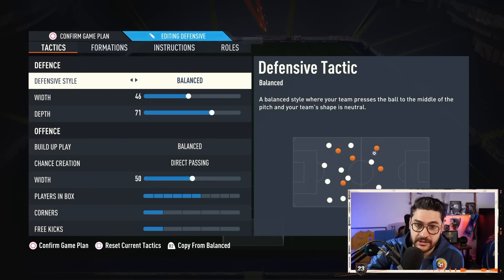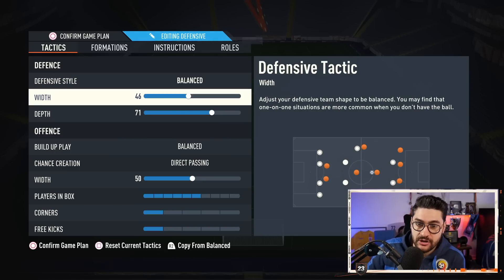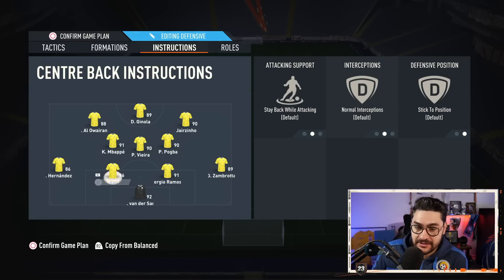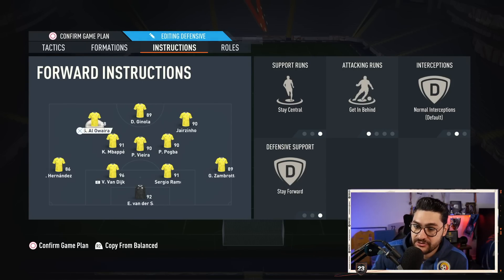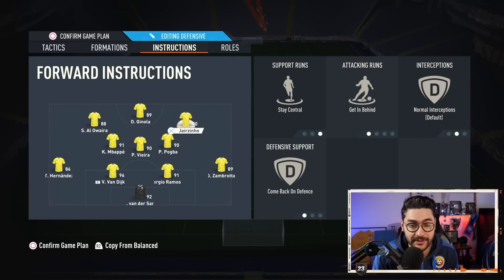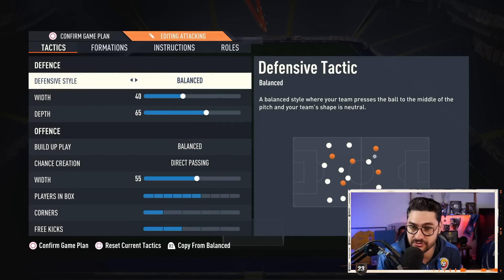Let's present fast the 4-3-2-1. If you're already accustomed to the channel, you probably know it. Defensive style: balanced, 46-71, balanced. Direct passing 56-11. Instructions: balanced here, overlap for Zambrota, Teo Hernandez overlap, stay back while attacking, Vieira stay back with cover center, balanced cover center, balanced cover wing for Mbappe, Alhabibi stay central, get in behind, stay forward, Ginola stay central, get in behind, Jorginho stay central, come back on defense, get in behind. Check my previous custom tactics video — link in the description.